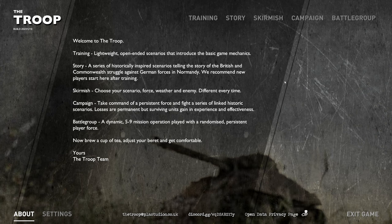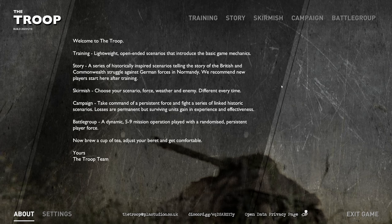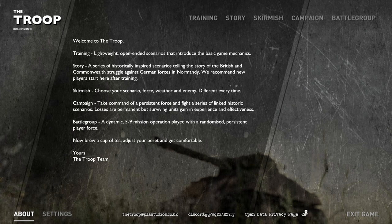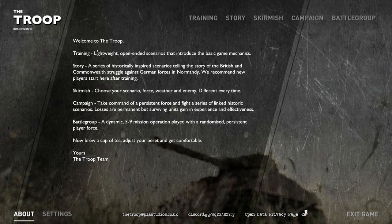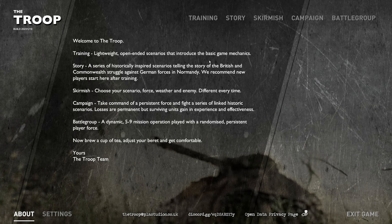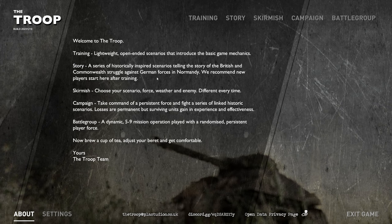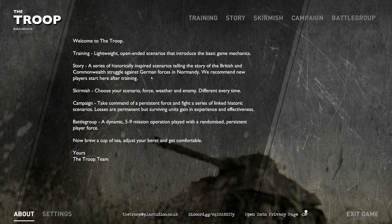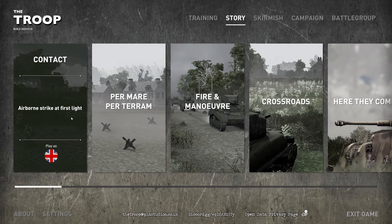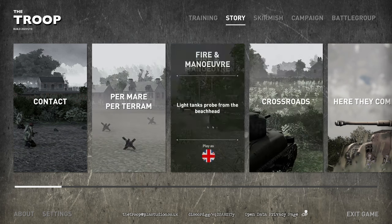We're also going to be taking a look at a game mode I have not played yet — a first look at the campaign mode — and we'll see if we want to keep playing this. When we played before, we played the story mode. Training basically opens scenarios that introduce the basics of game mechanics. Story is a series of historically inspired scenarios telling the story of the British and Commonwealth struggle against German forces in Normandy. I think we played Contact, maybe Per Meriterem, and Crossroads or something like that.